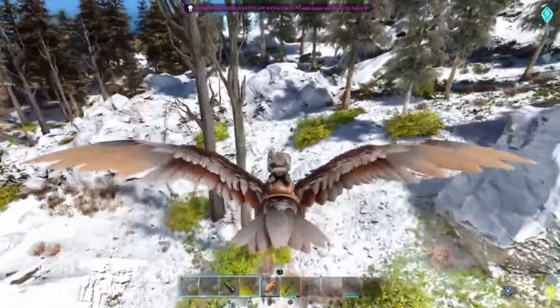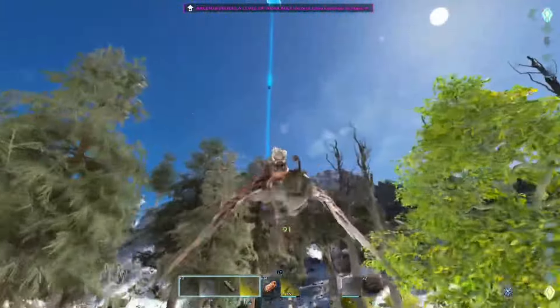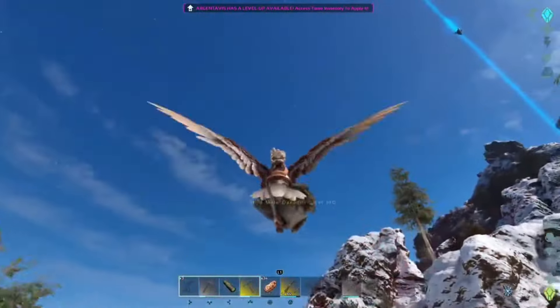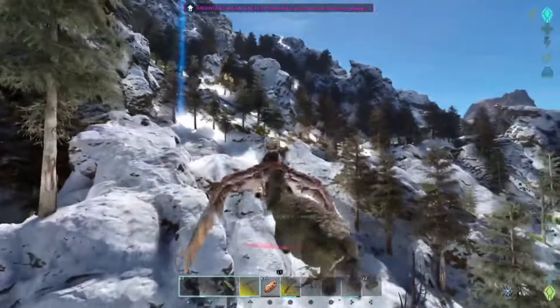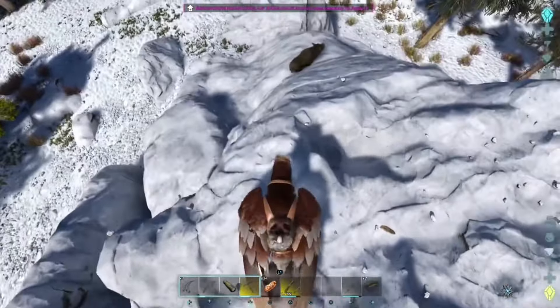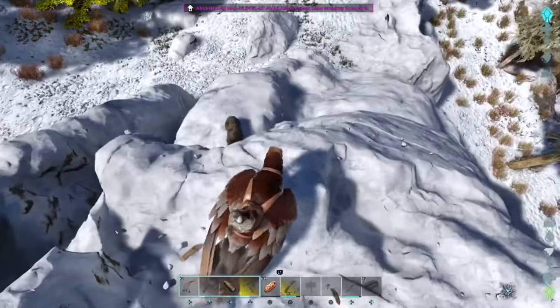Flying around looking for tames, I noticed a scrumptious tasty-looking creature and went to eat it. I smacked it once and realized it was a level 140 — I planned to take him back to base, but then he started sucking on my argy's toes like it was a buy-one-get-one deal at KFC. Needless to say these chicken legs weren't for sale, so I threw him down to tame on the lower mountain.